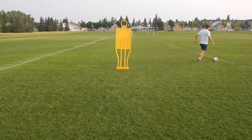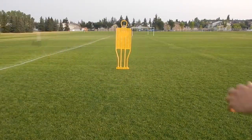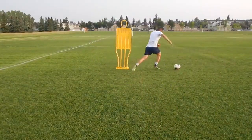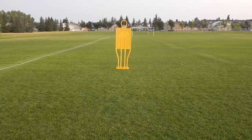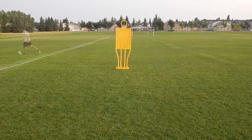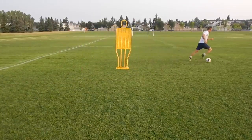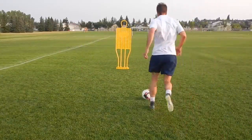If you can learn to simplify your dribbling, you're gonna beat more players right away. You can take this move to the next level by changing your pace as well as your direction. Move number three is an outside skip — this is a move I use all the time when I'm playing. Instead of the change of direction where you were taking your touch at about a 45 degree angle, here you're going at a 90 degree angle, basically avoiding the lunge of the defender.